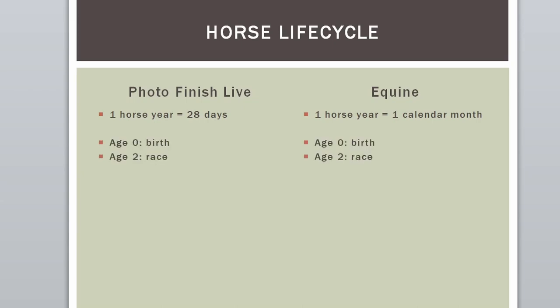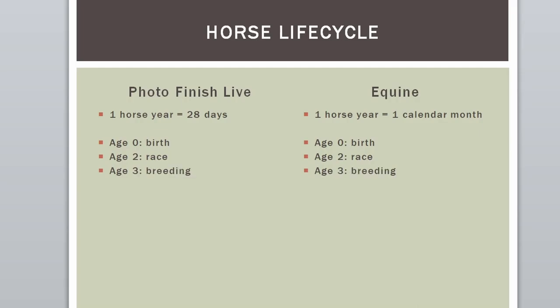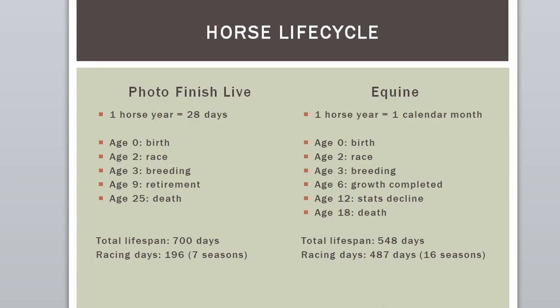They are born, at age 2 they can race, at age 3 they can breed, and they eventually die. This is how it is in real life, so no surprises there. You can see that while horses live longer on Photofinish, the actual time they can race is much shorter than on Equine.